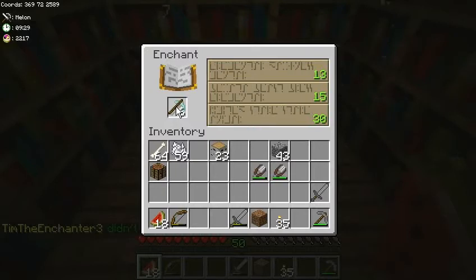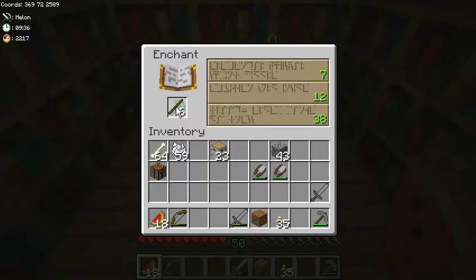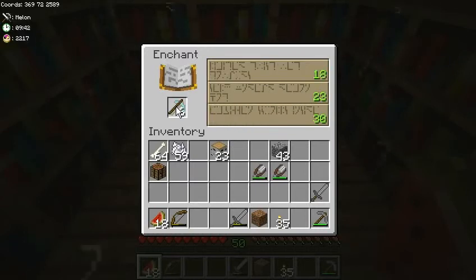Someone convince me otherwise. Someone show me proof that there is a fucking 50 on this table — normally, with no enchant mods. Just this, over and over and over. No 50 whatsoever.